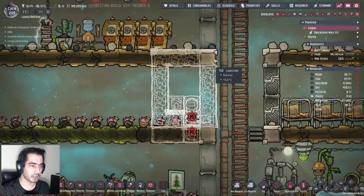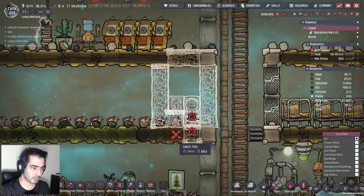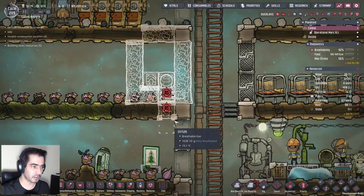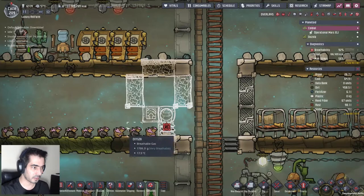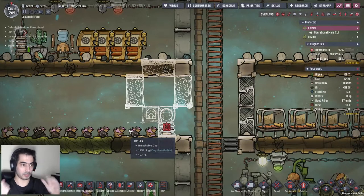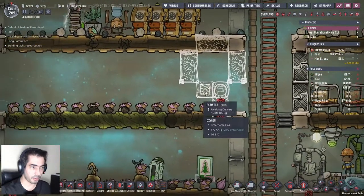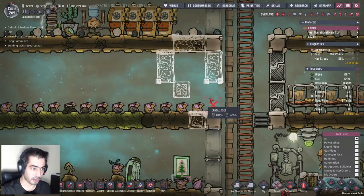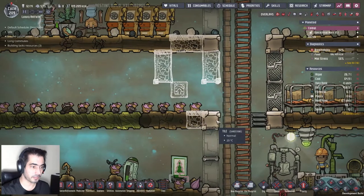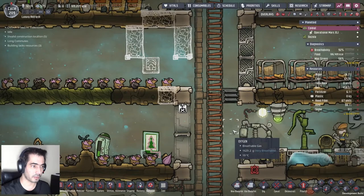Okay, let's do it like that. I can cancel these. I'm going to make a sort of cocoon, and what I'm going to do is throw hydrogen in there - because that's the problem, how to get hydrogen in there. I'm going to have to deconstruct this tile.